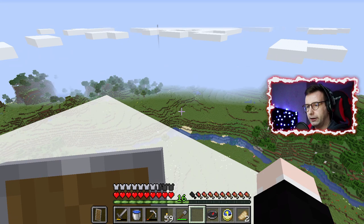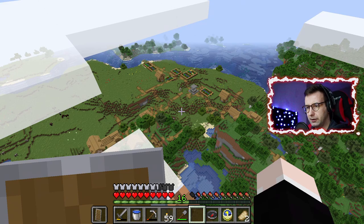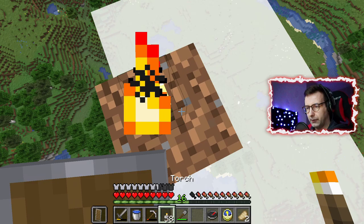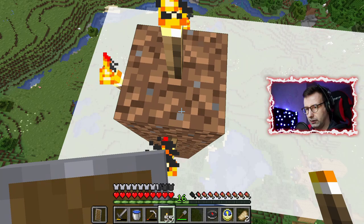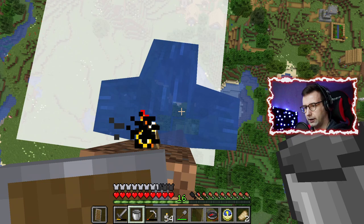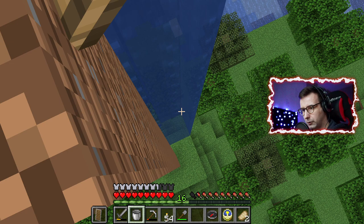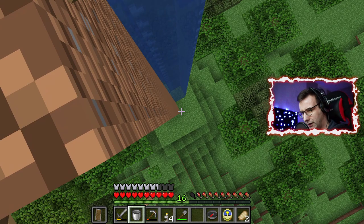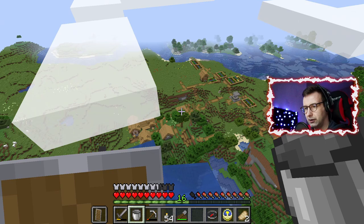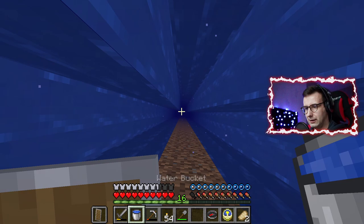We are even above the cloud level — look how big this village is! We have to protect them from the pillagers; the pillagers must be somewhere around here. Let me put some torches here like we did on the other pile of dirt, and then place some water so I can jump down. The water has reached ground — here we go!